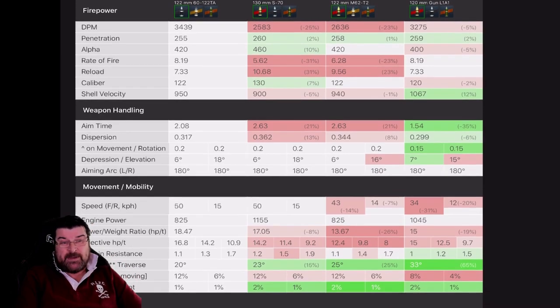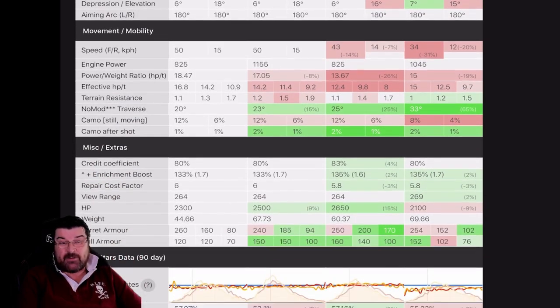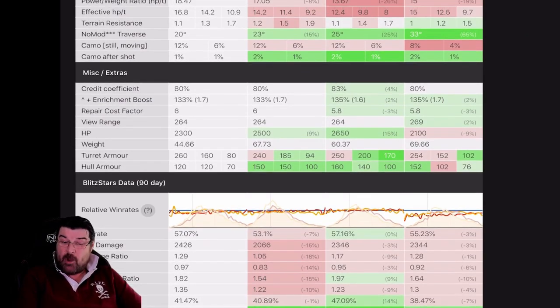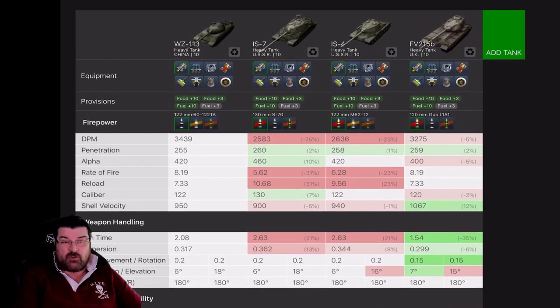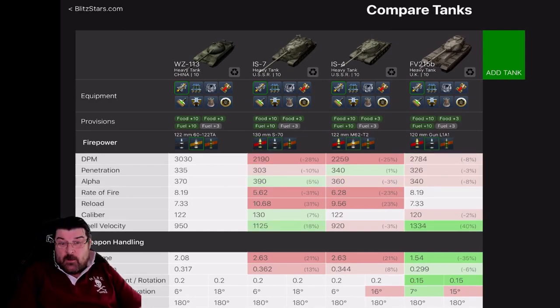On aim time, only the 215B beats it, same with dispersion. For speed, it blows them all away apart from the IS-7 where they're equal. Win rate at 57% is not bad — only the IS-4 beats it, making it better than the IS-7 and 215B. Switching to premium ammo, which is HEAT, it beats everyone on DPM, and beats most on penetration and alpha damage — only the IS-7 beats those. Rate of fire for both HEAT and HE remains the same.